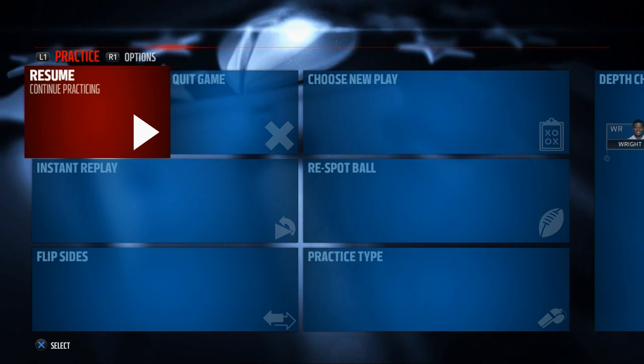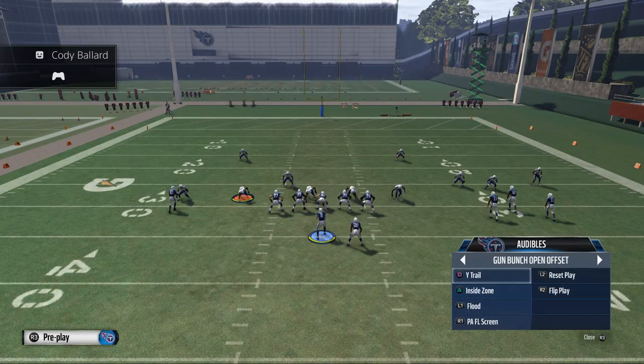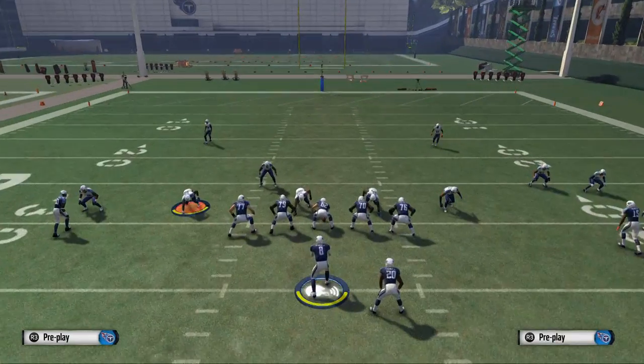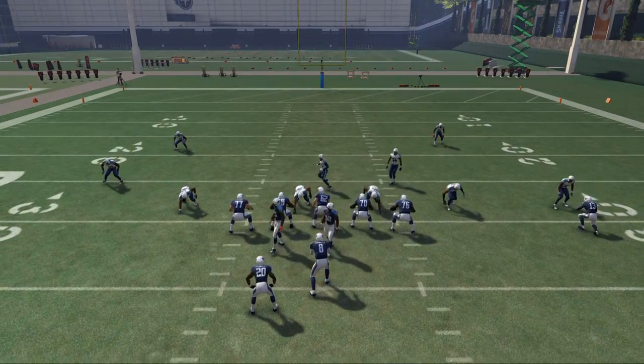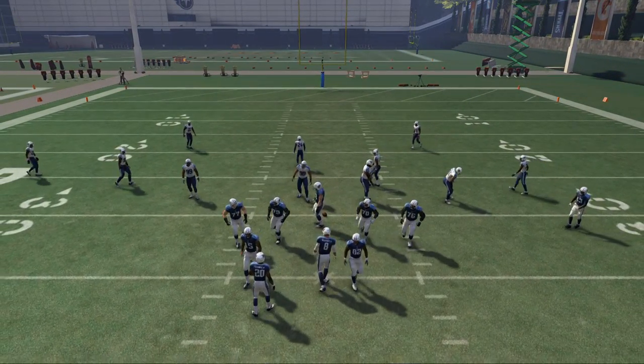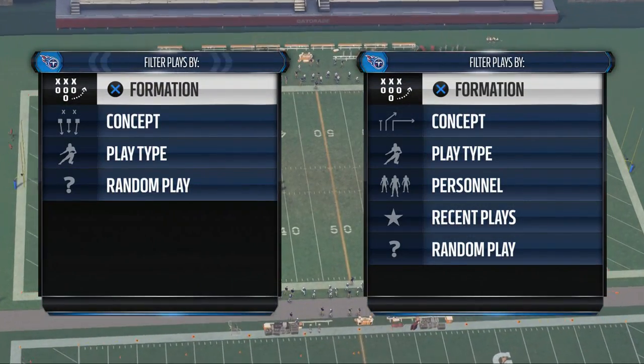We plug it into the charger. The primary formation we are going to be utilizing to beat man-to-man this year is this wide trail, especially from this playbook with Mariota. Just wanted to break that down for you — a quick breakdown showing you how we like to beat man-to-man defense from the Philadelphia Eagles offensive playbook. Thanks for watching.